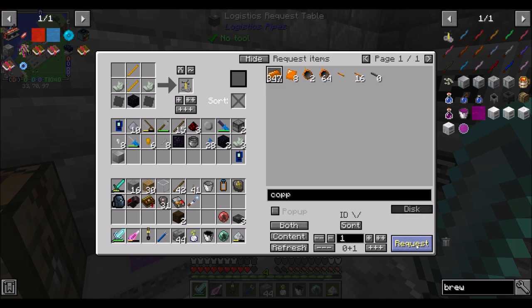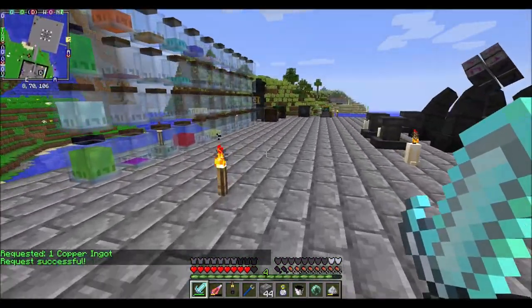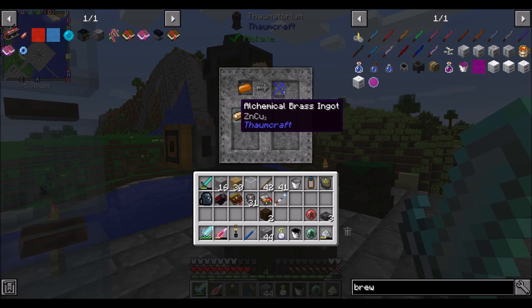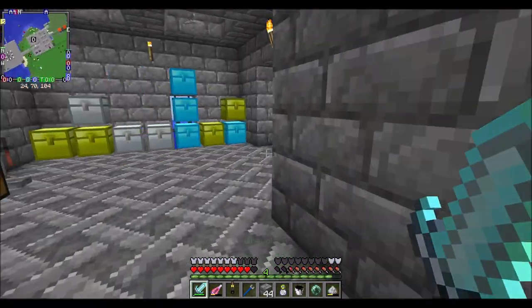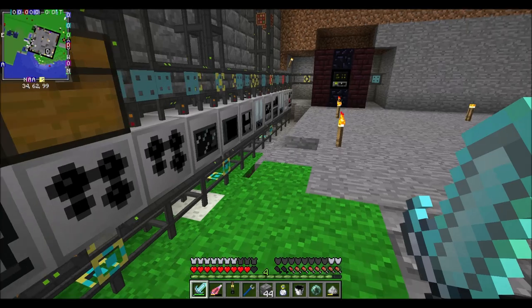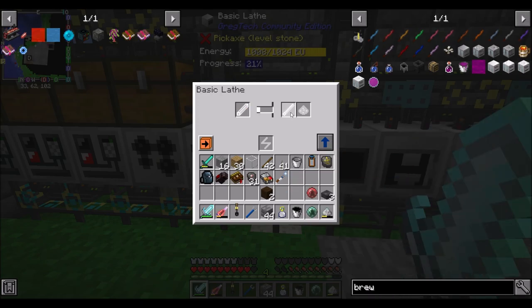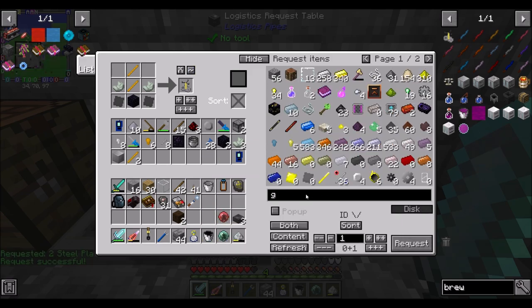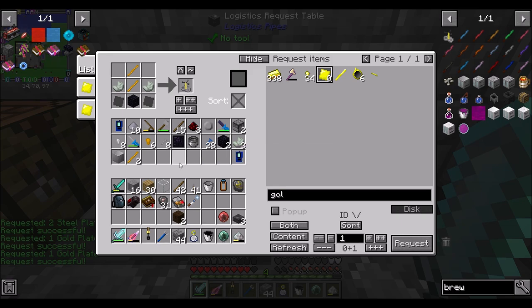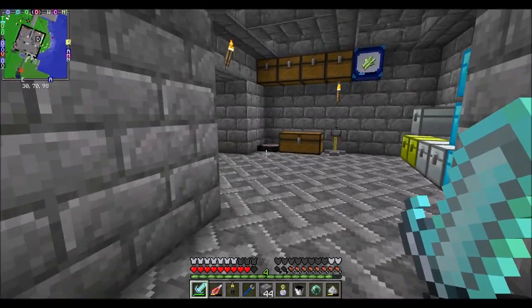Brass is made from copper. I need to get around to automating brass. I haven't actually found a zinc vein in the nether yet — I haven't completed the quest, so I'm suspecting I haven't found what I need to find. At some point I'll go into the nether, find a bunch of zinc, and make it the other way. The lathe will make the two brass rods I need for the alchemy table, and then while we're at it I'll also request two gold plates.